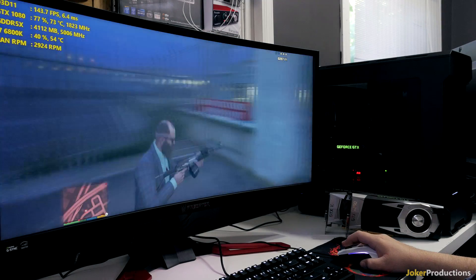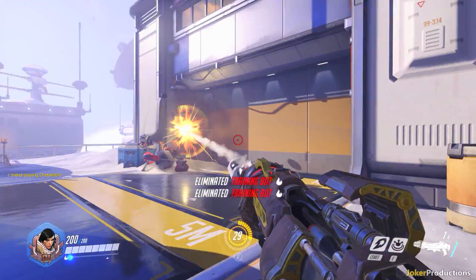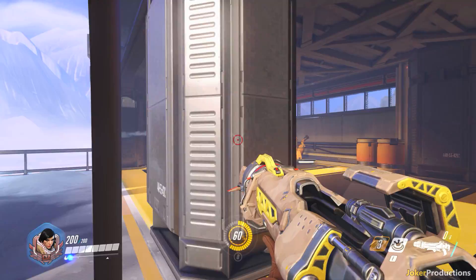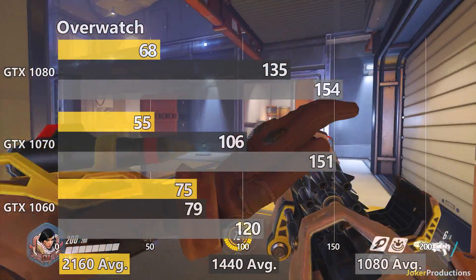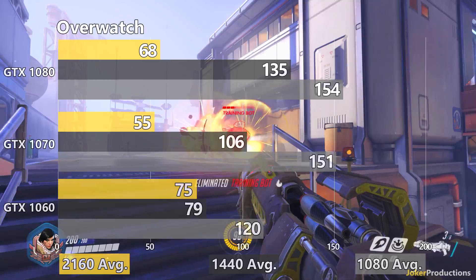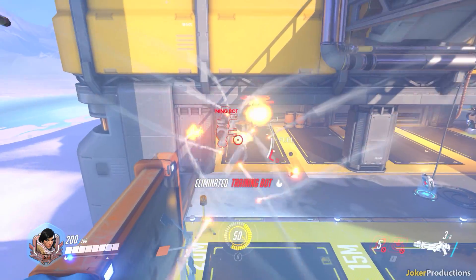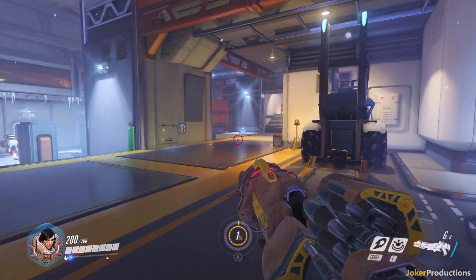One odd result that really stood out was Overwatch, where the 1060 — which I retested four times — kept coming out on top. My Overwatch benchmark is now extremely consistent: instead of a live match, I use the private shooting range and go through with Pharah, doing the same thing every single time, three passes at each resolution on each card. And every single time, the GTX 1060 won out at 4K in Overwatch. I have no way to explain this — I checked all settings three times, everything was on Epic, resolution scaling at 100% on all cards. The 1080p and 1440p performance scaled perfectly, so it's a really odd result that needs further testing.